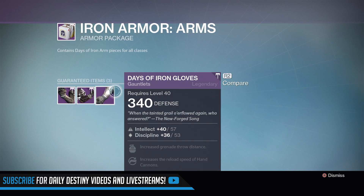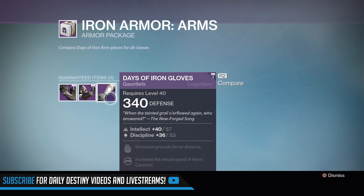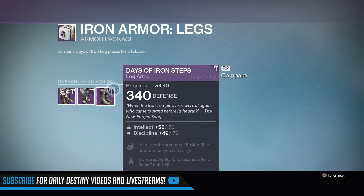All the gear you can get rewarded as Iron Lord gear is going to be 340 light. As I said in my previous video, the grind to 385 is going to be a lengthy one.